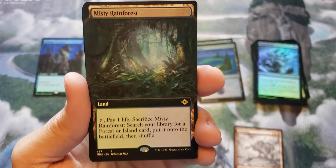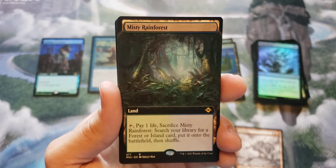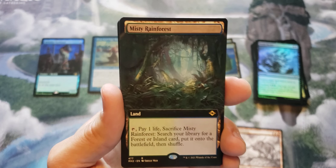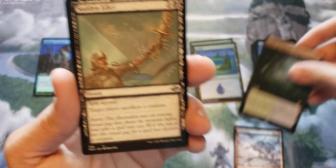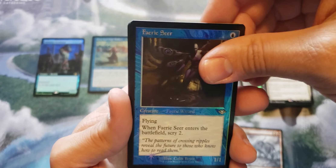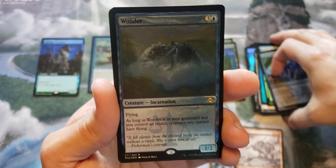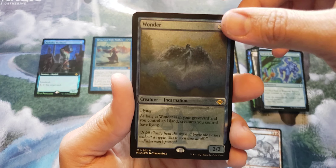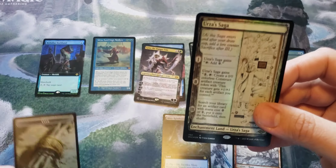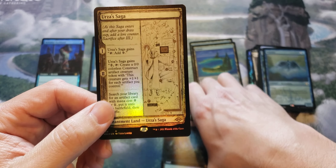Walmart, you're coming back! You got the borderless Misty Rainforest - that might be as much as the Urza. I'm not sure, tell me down in the comments which one you think costs more. This is probably like the sixth Misty Rainforest I've pulled from this set, and this is my first extended art one, so that is pretty exciting. We got Sudden Edict, Search the Premises, Fairy Seer, Rakdos Headliner, Seal of Removal as our etched, Wonder as our etched rare card - and oh my gosh, I think the Walmart pack might have won. That is a foil-etched Urza Saga! Wow, that is quite the pack right there.